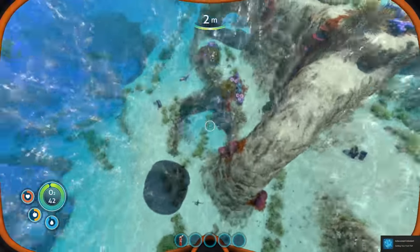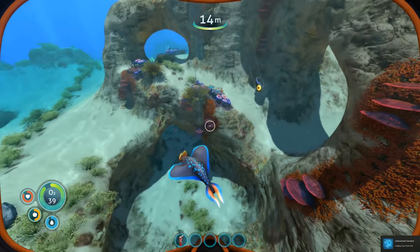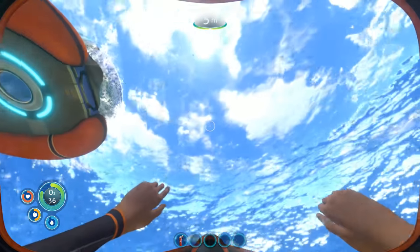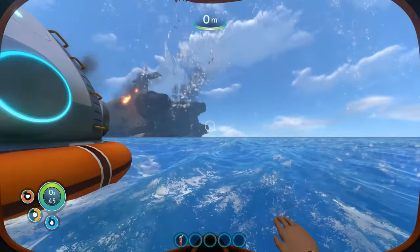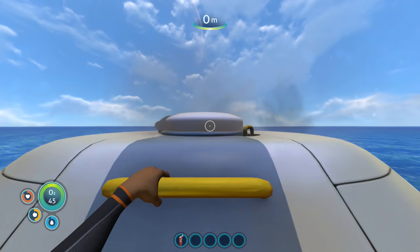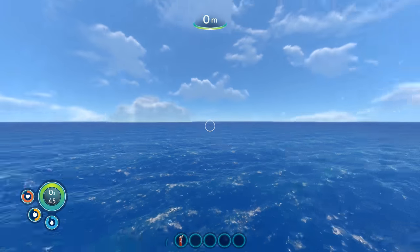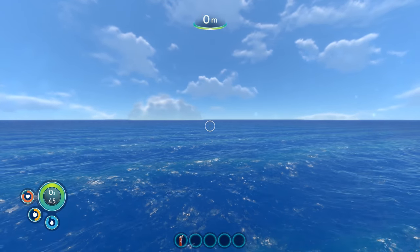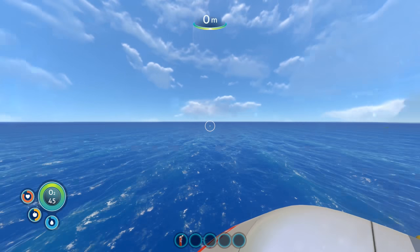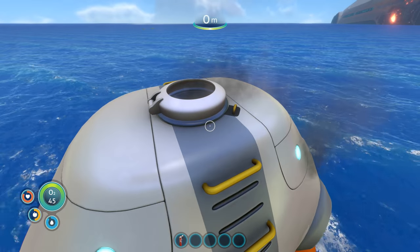I guess I go into the water — whoa! Achievement unlocked and everything. Look at these water critters — 16 meters under the water, need to watch out. Looks like I have an oxygen thing on the left side, so I definitely want to watch out for that. I don't know if this is like a water world with Kevin Costner, or if there's land somewhere. The only land I currently know of is my escape pod.